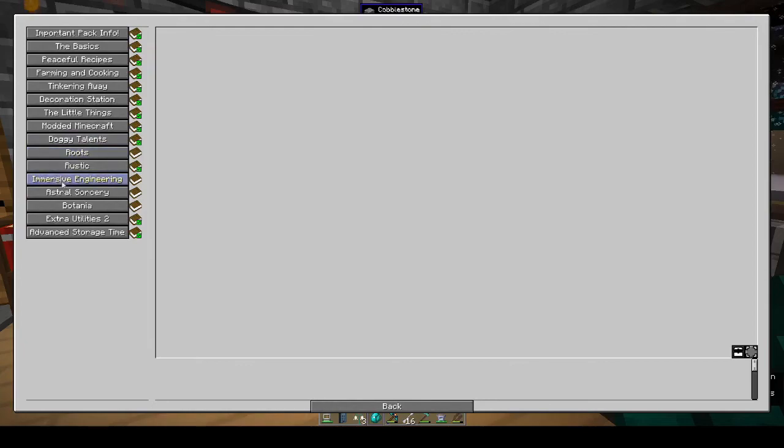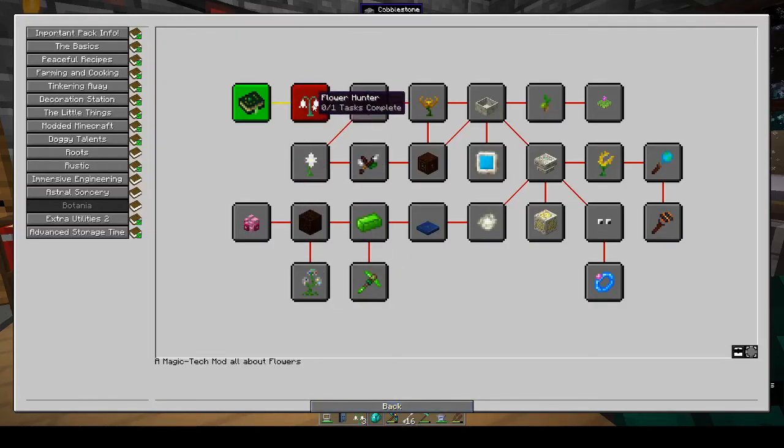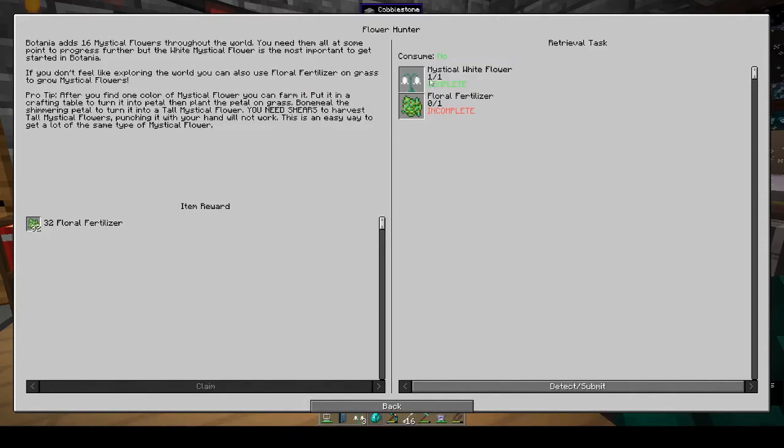Looking at quests — we need Botania. Friendly reminder: Botania has one of the best in-game guidebooks of all modded Minecraft. This quest line will give helpful tips here and there, but the Lexica Botania will be required reading to progress in the mod. Go to the Lexicon index section and use the search tool to quickly find a specific page. The Lexica Botania is a really nice book.